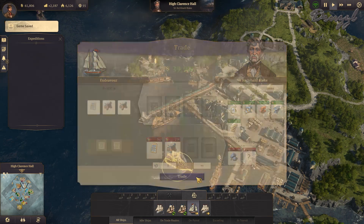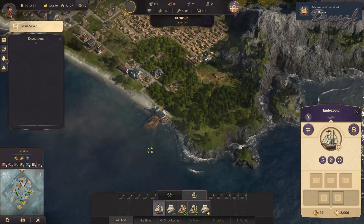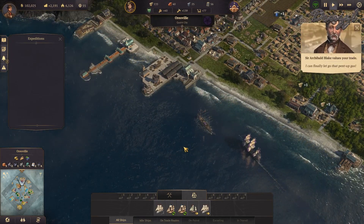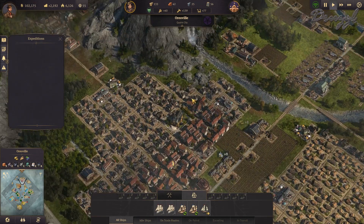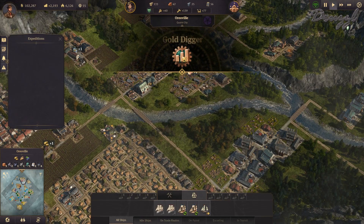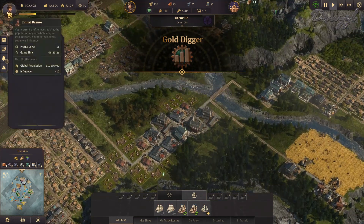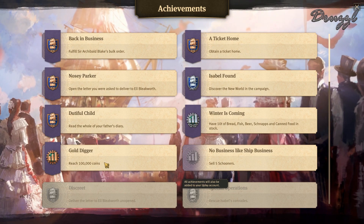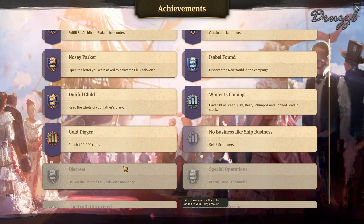The money is coming in! We can finally let go of that pent-up gas — harvested gas — and we've unlocked a new achievement: Gold Digger! That one requires reaching a hundred thousand coins, of course.